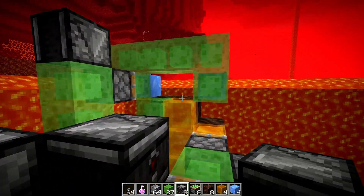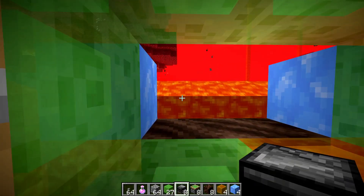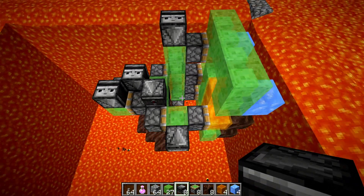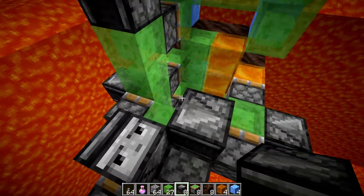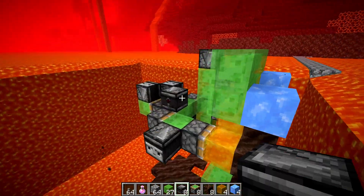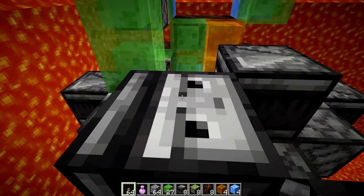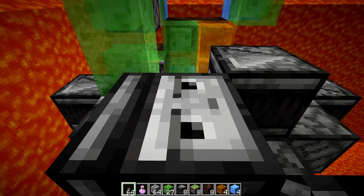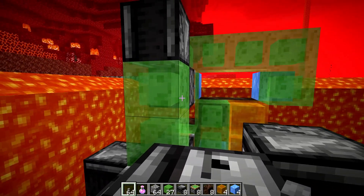A few things to check before launching: make sure this little window is lined up with the top set of lava — which it is, good. Make sure each one of these pistons has an observer. That all looks good. The way to launch this is just to place any block right here, but if you do that you have to quickly break it, which is why I like to use buttons — otherwise your character will get stuck to the slime block.